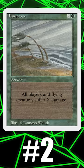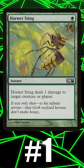Number two: Hurricane. Only hitting flyers makes Hurricane inconsistent as a sweeper, but green's so good at ramping, I'm surprised Hurricane isn't used more to burn opponents out of the game in Commander.